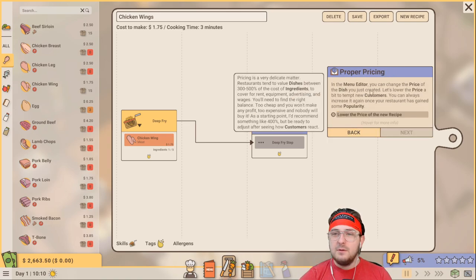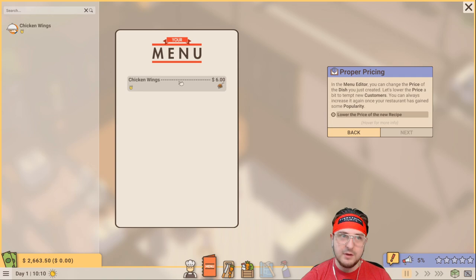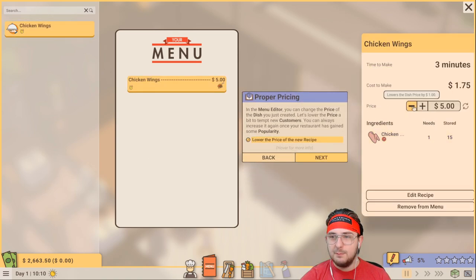Proper pricing - in the menu editor, you can change the price of the dish you just created. Let's lower the price a bit to tempt new customers. You can always increase it again once your restaurant has gained some popularity. So on the menu we have the chicken wings - it costs us $1.75 to make, so let's make it $4.